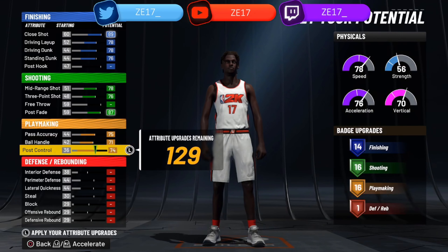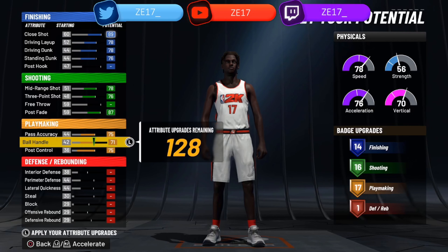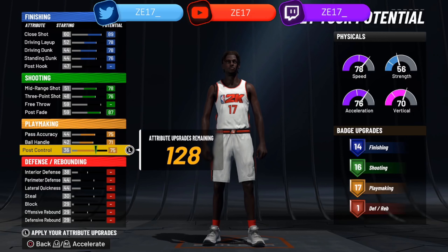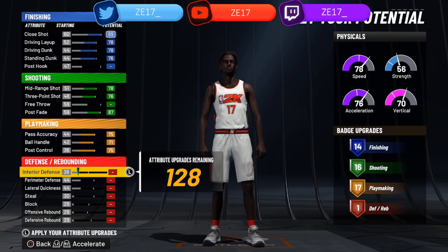Onto the playmaking: 71 ball handle, 75 pass accuracy, 75 post control — that is what you want to go with. That gives you 17 playmaking badges. So as you can see: 14 finishing, 16 shooting, 17 playmaking.